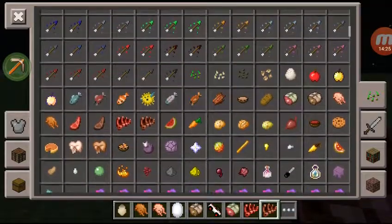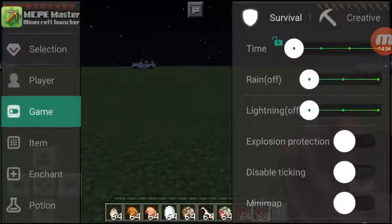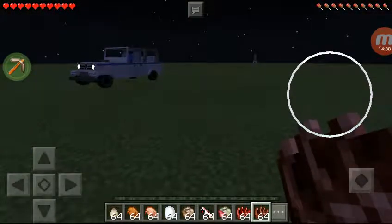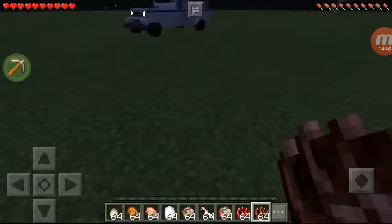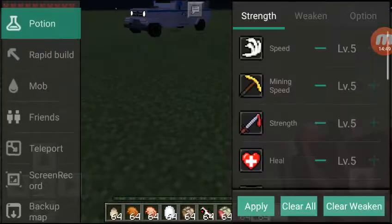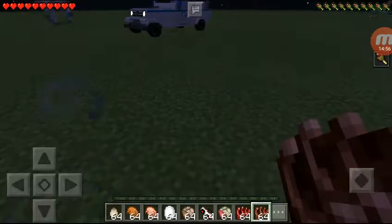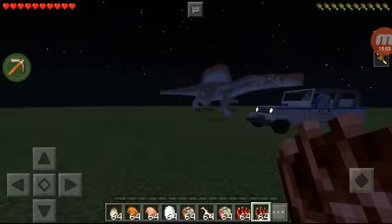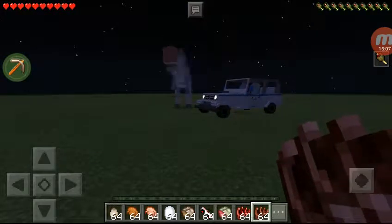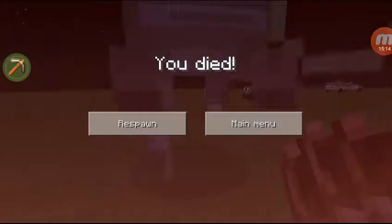I'm trying to be careful because dinosaurs can chase after you. I'm going back — nothing is happening yet because I'm far away. I have hunger so I can get hungry. Oh shoot — there's a Spinosaurus! How did he get here so fast? Oh my god, this guy is crazy!